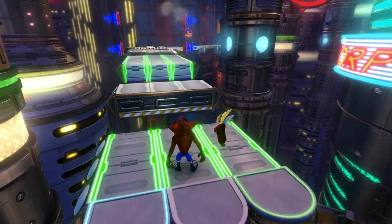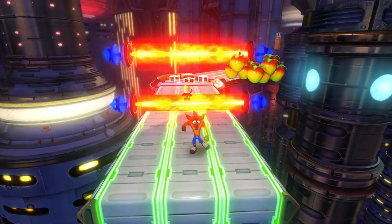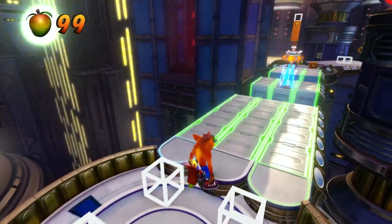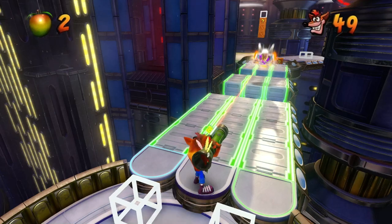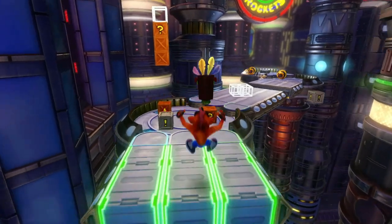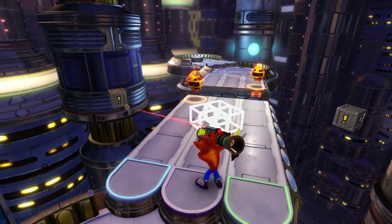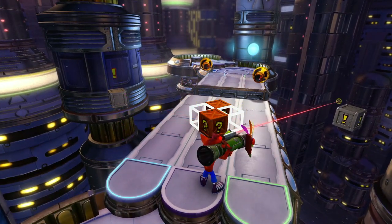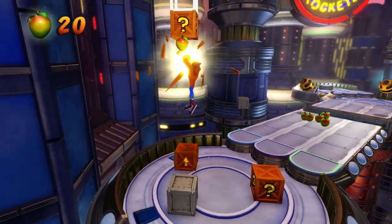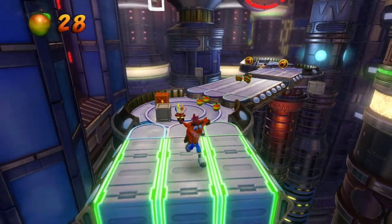I can't remember if this is the one that has... Oh! No, I'm pretty sure you need the Green Gem to activate all these. This is the one I was thinking of. I thought this was the other level, but that one I can actually get 100% for. See, this will activate the boxes back there, and then these ones will activate these ones. But we can't technically get that one yet, so we need to save that one box.